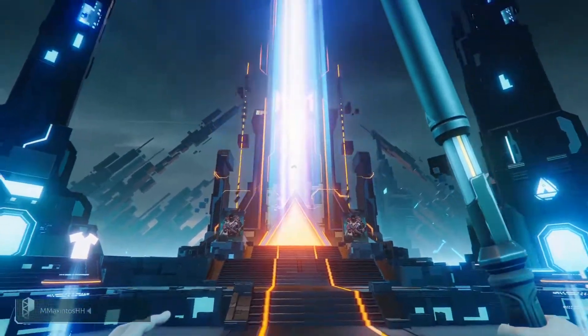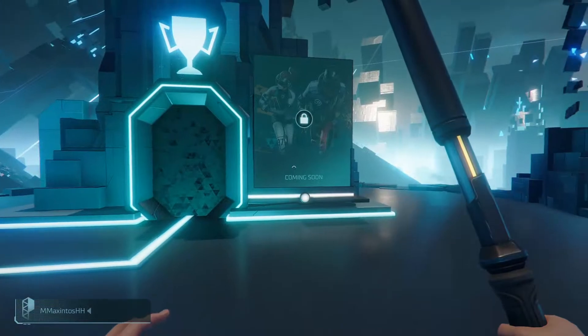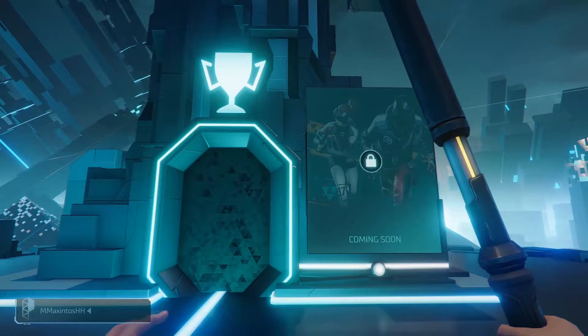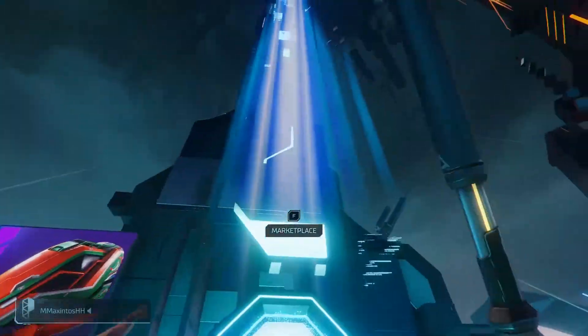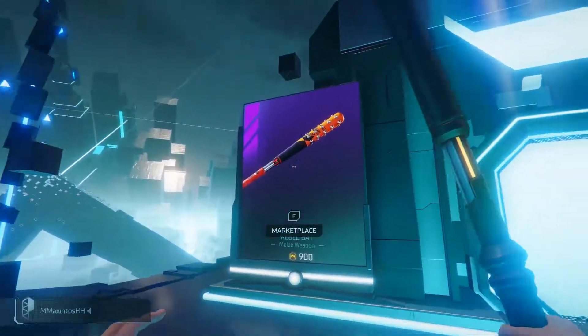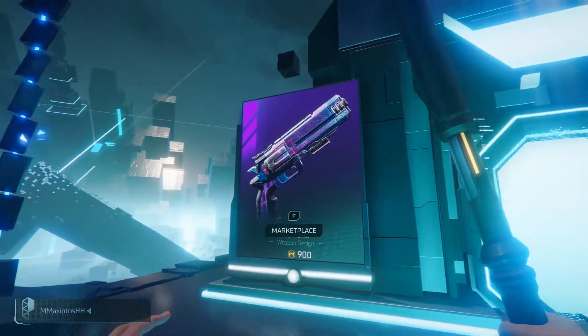Let's start with Tower One - Tower One is coming soon. There are a few things in this game which are coming soon because it's the beta version right now. That's Tower One. Tower Two is the marketplace - you can see a screen over here showing what's available in the marketplace for you to buy.